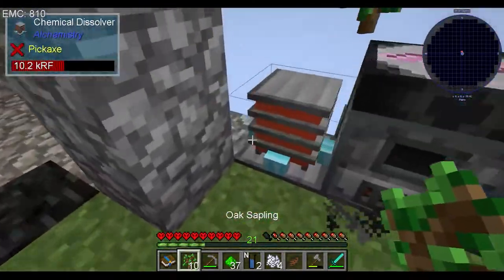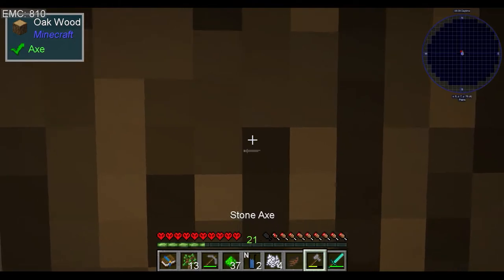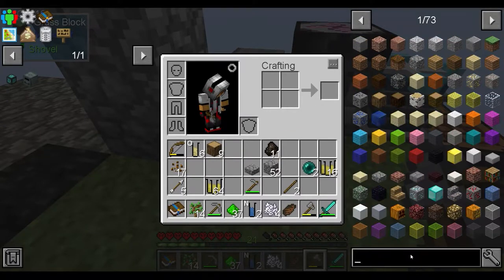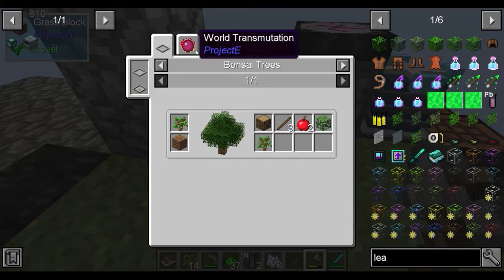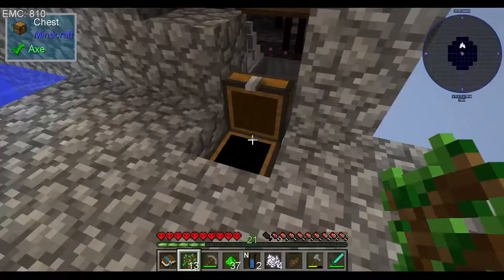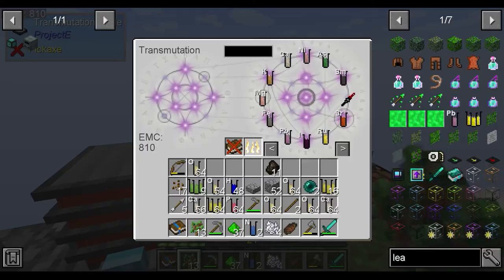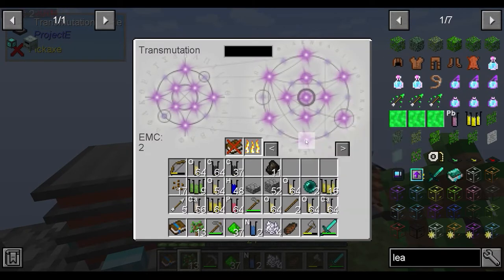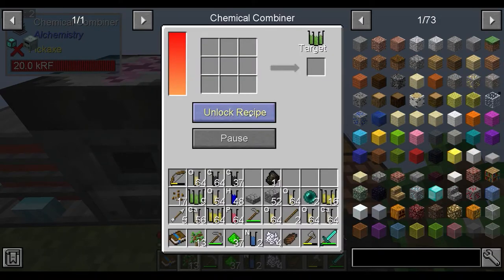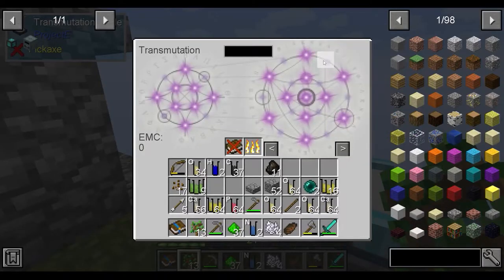We're going to do that - we probably just chemically recombine it but this way's honestly easier. A little more time consuming but a lot easier. I wonder if I can break down leaves into cellulose. No, we can't break them down into anything. So those guys dying in there - pull that stack or two of carbon, just keep on filling it up I suppose.